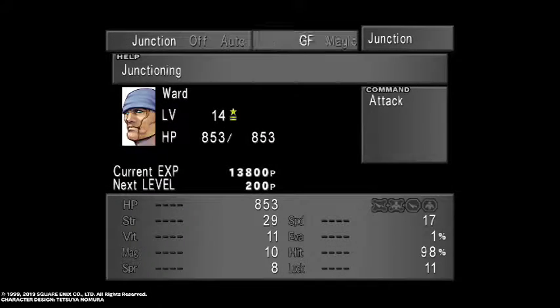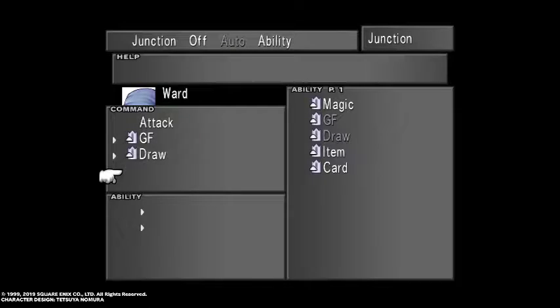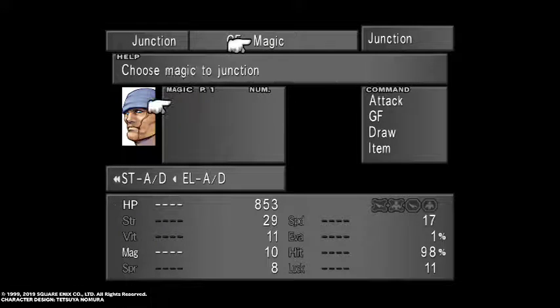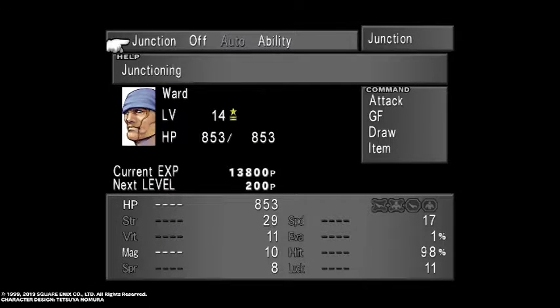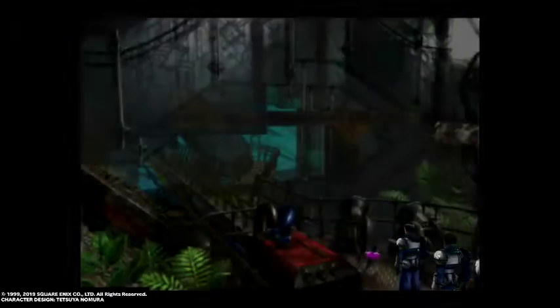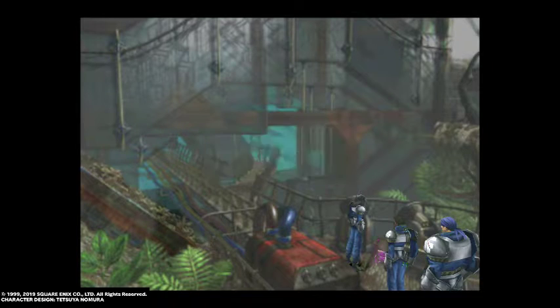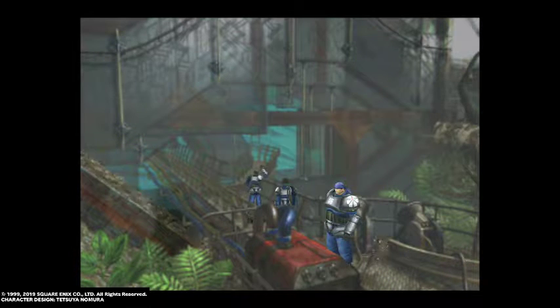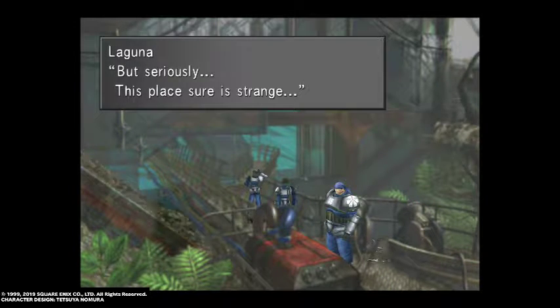So first of all we'll do just that. Oh yeah, I don't have access to the magic draw. Alright then. So there's a sneak draw point that we can obtain from here. We'll have a couple of forced encounters with some ether soldiers shortly.